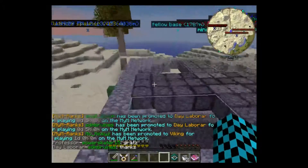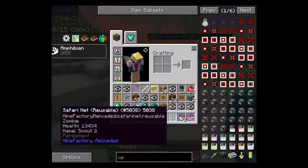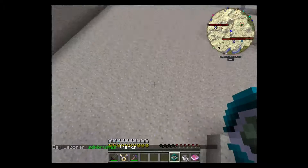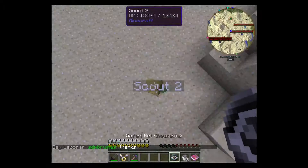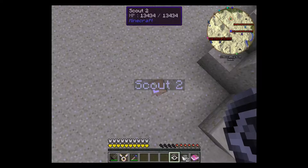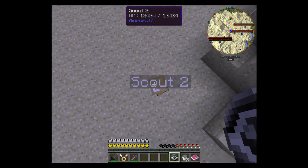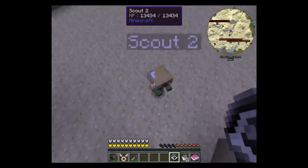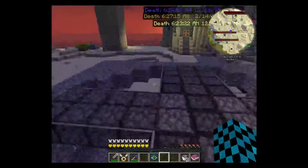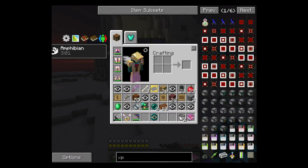Not a lot of things can kill this zombie. This is Scout2 — 13,434 health. And you saw the damage it did. Alright, I think that's all. I'm IceQ and have a nice day.